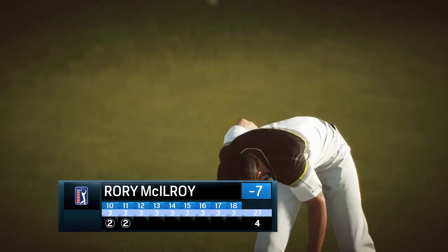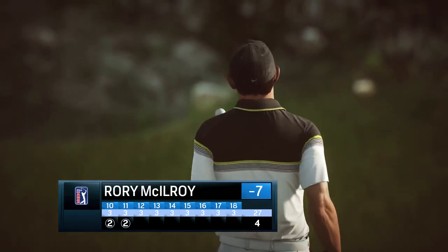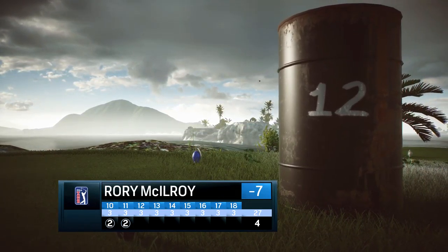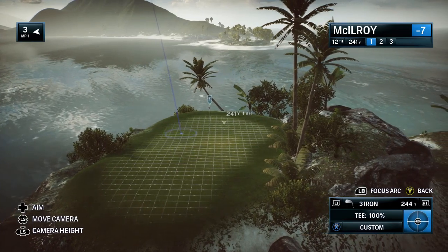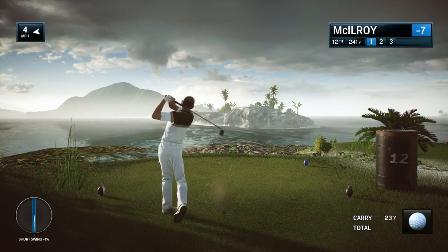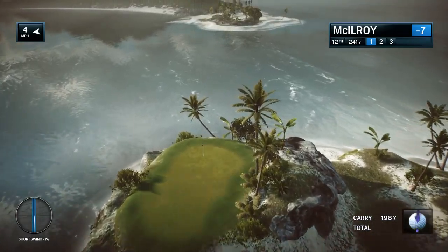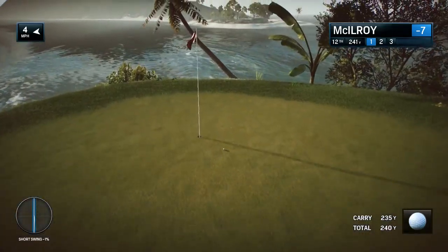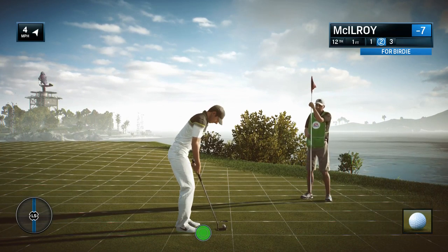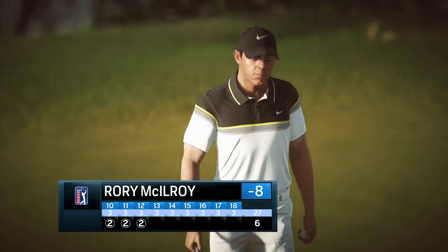Frank, the 12th hole here at Paracel Storm at 241 yards — island green. I can't think of a harder par three in the world. This hole, you really have to be wary of the direction of the wind. Because if it's coming off the island, it's going to blow it towards the water, making this tee shot so much more difficult. Conversely, if you get a little sea breeze, it's going to help — hold it up there and make this hole play a little bit easier. Really having a good day and a good run right here — two straight birdies, now eight under.